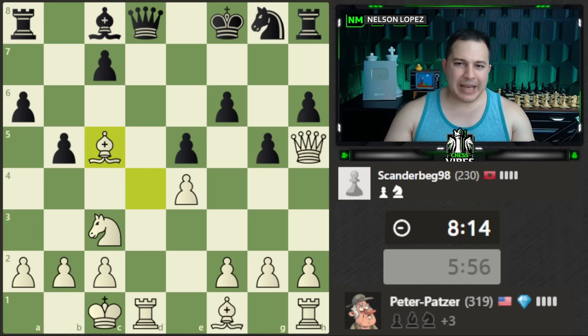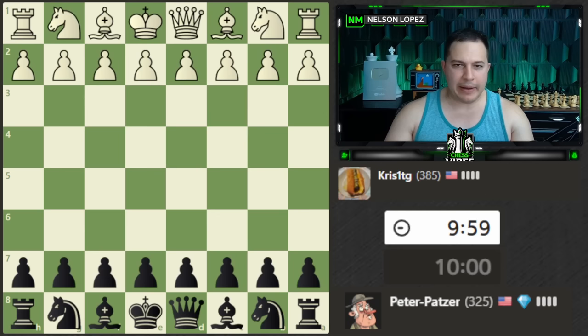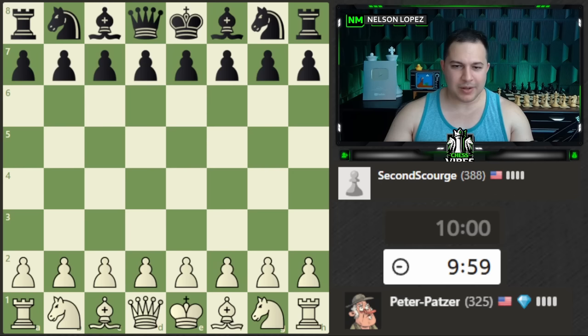Now we're seeing what I mentioned earlier about the weaknesses on the king side — we're seeing it in play. Let's play one more game for this series. We're at 325. A 385 — they didn't want to play us. Let's go for a new 10-minute game against a 388. Let's try to get two pawns in the center; they stopped us, so we'll bring out the knight to support those squares.